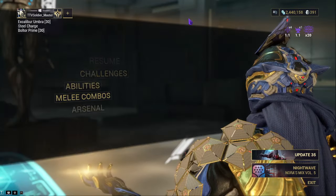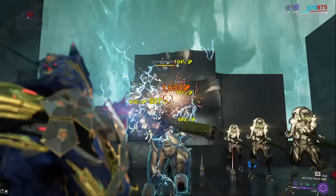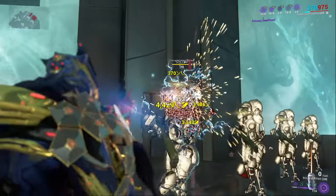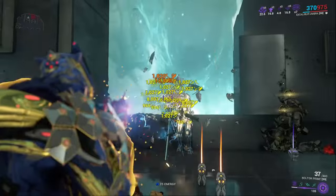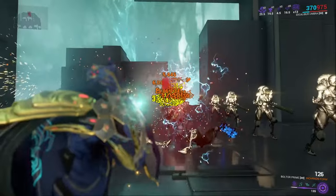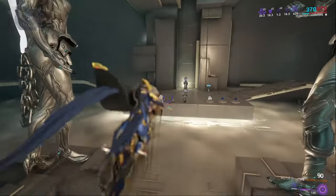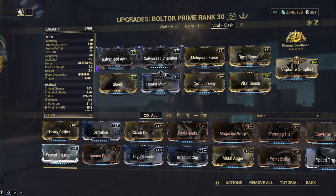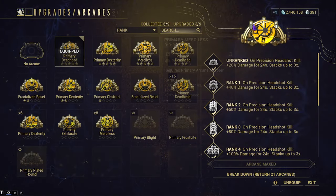Simulating the enemies again — let's see what happens with Deadhead and headshots this time. It's a little bit faster and quite noticeably so. Now let's see what happens with the Incarnate Adapter Active — it just melts through them like they don't exist, with red crits firing off. That's the bonus from using a little bit of crit in your build on top of the evolution. The first build is Viral Slash — you can swap the Arcane between Deadhead and Primary Merciless.